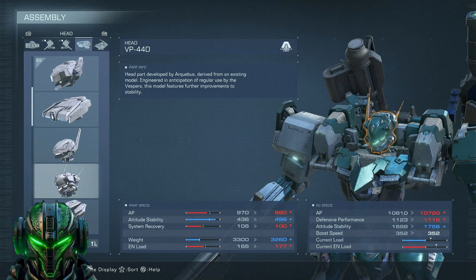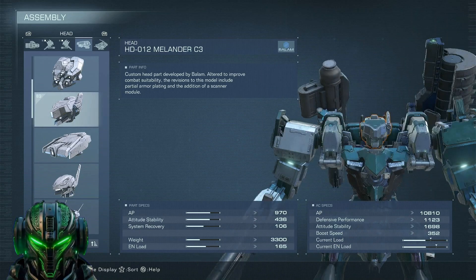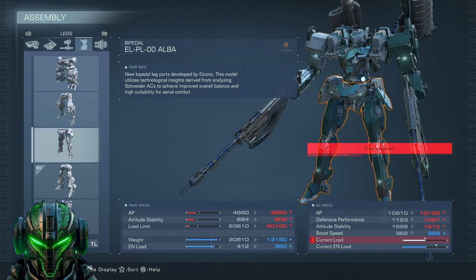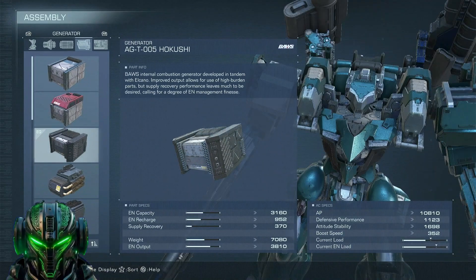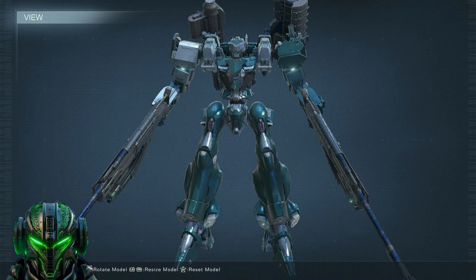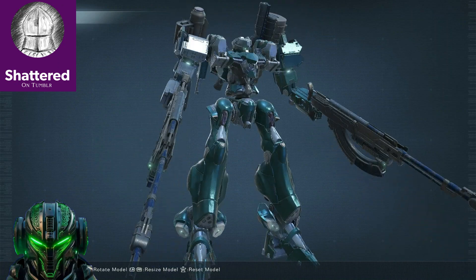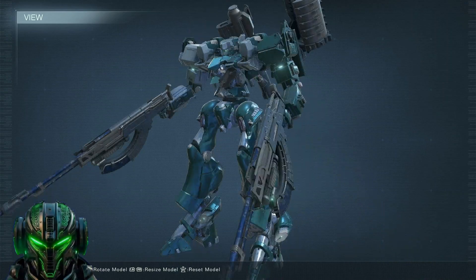For the lore-accurate version, we can't use the VP44D head as it is connected to the Archaebus Corp — we don't have justified access to it. So we're using our Balam connection to pull out the Melander C3 head as the best alternative. We're also switching the legs over to Alpha — not that we don't have access to it, but we're literally overburdened as we had to change our generator. Speaking of, we change the generator to the Hakushi, since similar to the head we don't have access to the 20C. Outside of those few changes, this is the lore-accurate Reforged. Now me and my buddy Shattered will be doing the PvP test using the lore-accurate version — if it can win, then the normal Reforged definitely can.